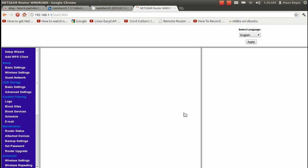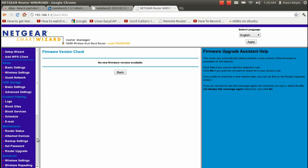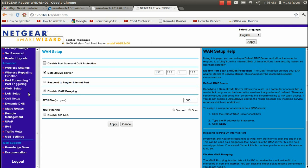Once you've got that, go ahead and log into your browser settings — the address is usually 192.168.1.1, your username is 'admin,' and your password is 'password.' Go ahead and log in, and then look for your DMZ settings. For Netgear users it's going to be under this section right here.